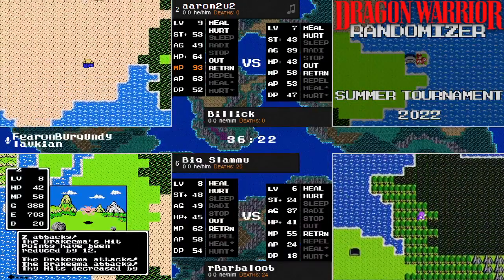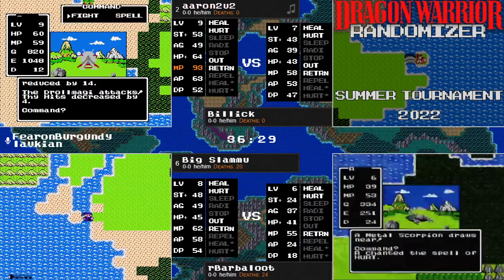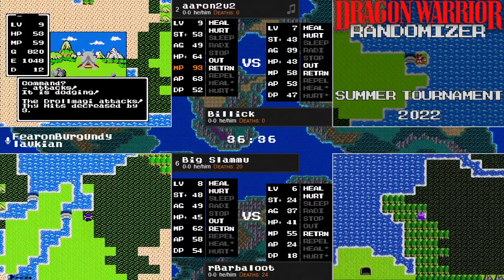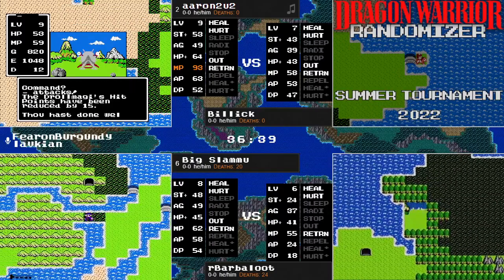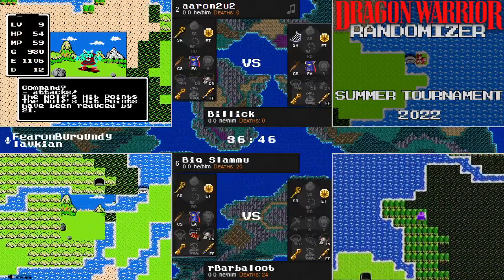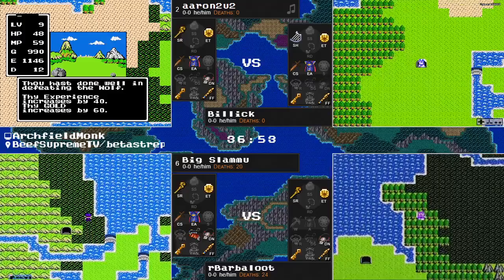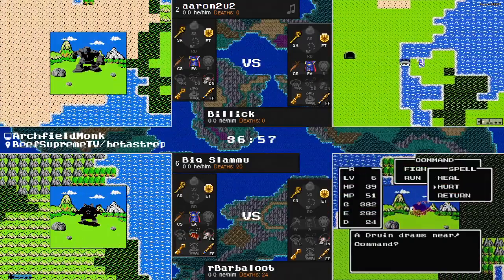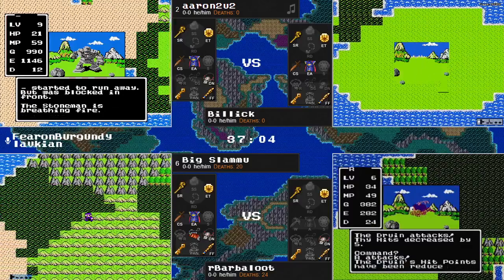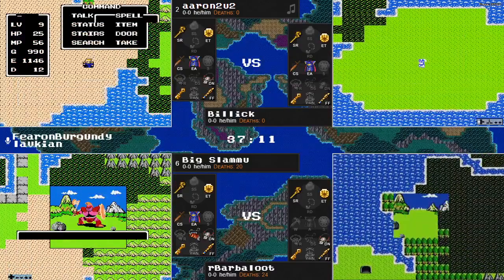One other four-letter word that's apparently out there is beer, and I wholeheartedly concur. Checking in on all of our other runners here — Barbaloot has managed to get out of jail himself, does not have Erdrick's Armor just yet, but is at least able to start killing things and seems to be making as much use of that power as he can. Big Slamu just trying to comb the map and find any locations he hasn't found yet. Just in time to see him get the Staff of Rain.